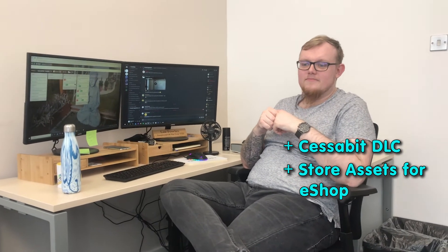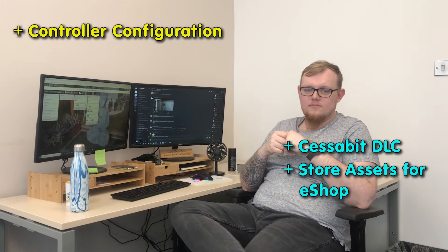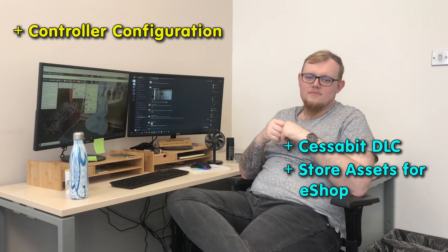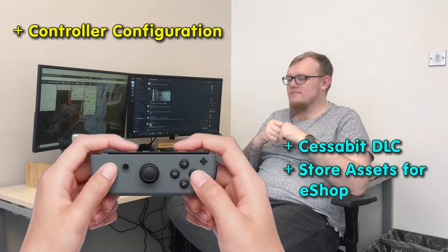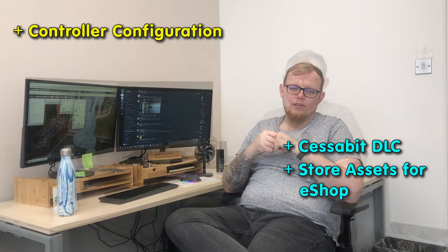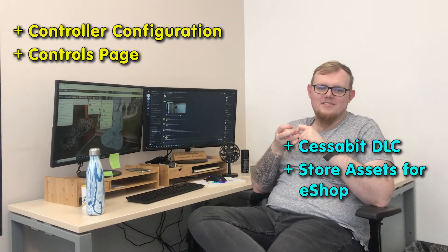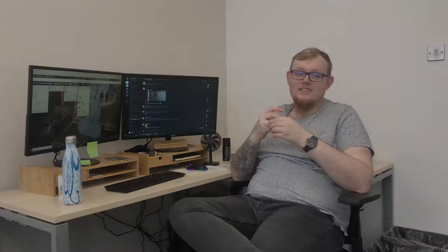As for me, I'm going to try and get the different controller configurations for the Switch working. At the moment it only works in handheld and separated — so generally you can disconnect the controllers. We need to make it work with just a single Joy-Con for both left and right, and the Pro Controller as well. Then if I've got time, I'll start working on the controls page, because it's all mouse clicks and it should be A button, B button stuff.